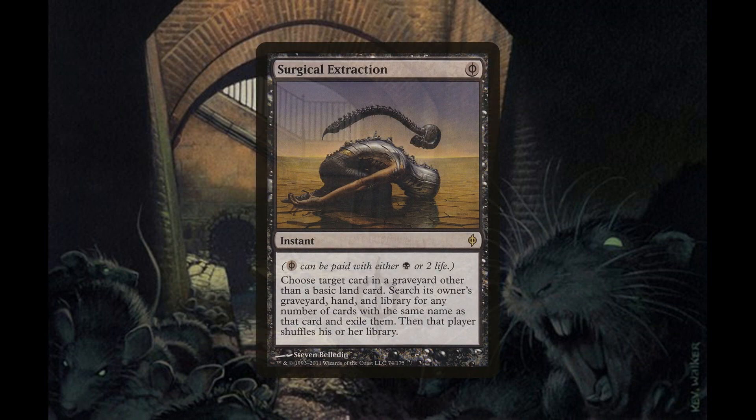We also have three copies of Surgical Extraction, an instant for one black Phyrexian mana — meaning we can pay one black mana or two life for its casting cost. You choose target card in a graveyard other than a basic land card, then search its owner's graveyard, hand, and library for any cards with the same name and exile them, then that player shuffles their library.